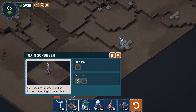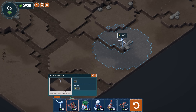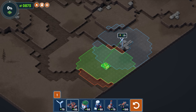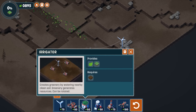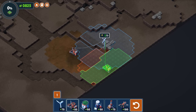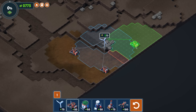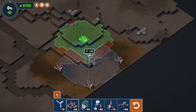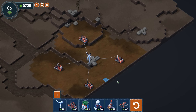Then you want to place down some toxin scrubbers. This is going to take the toxins out of the soil and make it fertile again so we can activate some life down there. You usually want to place this in an area where you can get as much value out of it as possible. Notice we are spending some of our currency for every one of these buildings we construct, so we don't want to go absolutely ham and place them everywhere. You do need to place a little bit of thought into what you're trying to do. By placing these all around here, we've got a lot of fertile soil built up.